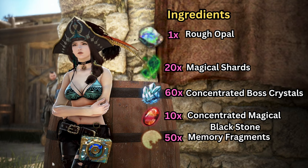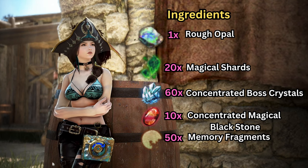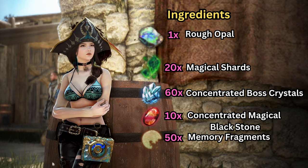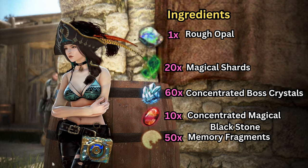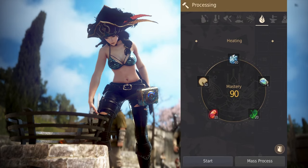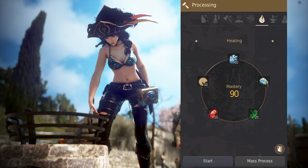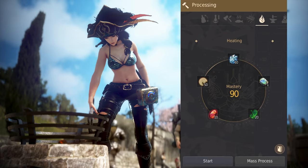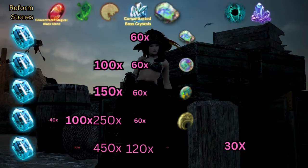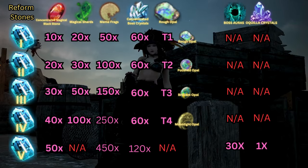To be perfectly honest, I never have to buy any of these materials off the marketplace at all, with the exception of the rough opal. Just by logging in, the attendance rewards alone will provide you most, if not all, of the materials you really need. Once you heat all the materials together, you'll get your first resplendent reform stone — the first stone required to upgrade your gear to reform level 1. The recipe is the same for all gears, except the crystal and black stone are reflected by the gear you want to upgrade. Each reform stone requires more effort and cost than the last, but the procedure will remain the same, with the exception of the last PEN reform stone.